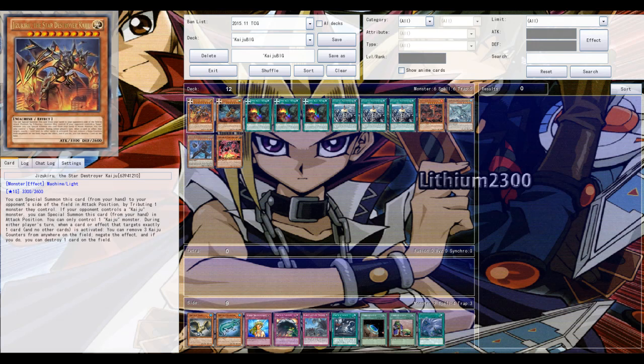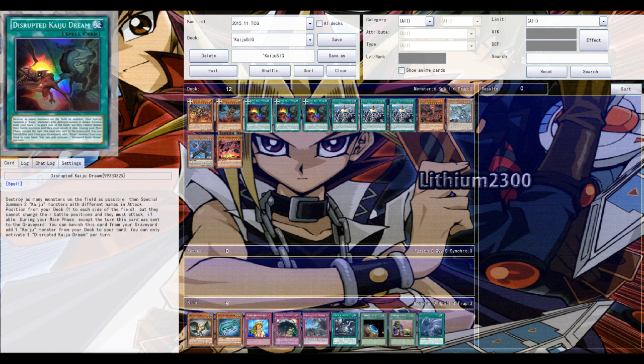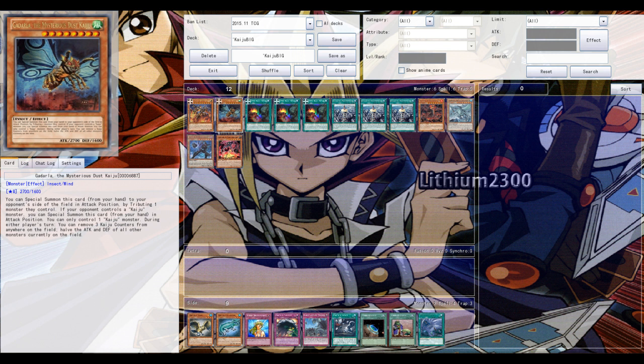Welcome back! New Kaiju cards are out and everyone is talking about them. The new spell card, Kaiju Dream, is like a combination of Dark Last Turn but it's also a ROTA for Kaijus. The card is insane — a perfect example of Konami making good cards when they want a certain archetype to be viable. Three new cards total, plus an example duel.